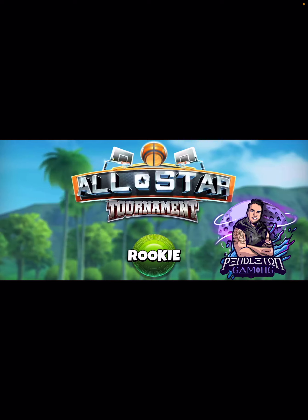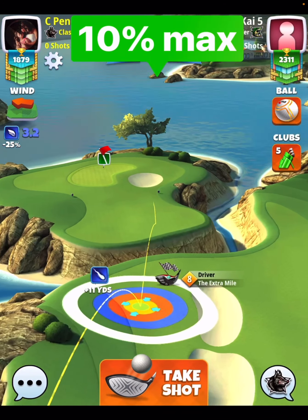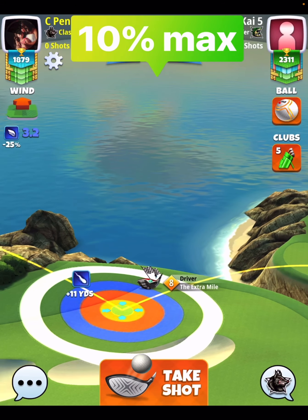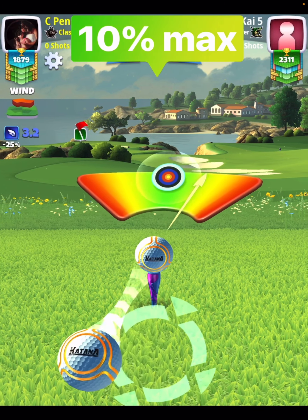We're going to go with the Katana. You don't even have to go with the Katana here — you could go with a Navigator or even a Quasar to get that extra side spin boost. I just played with the Katana because that's the same ball I have in other replays and tournament past.